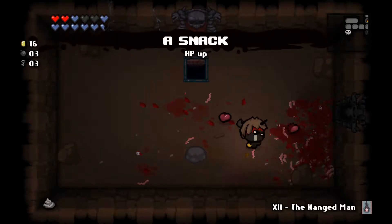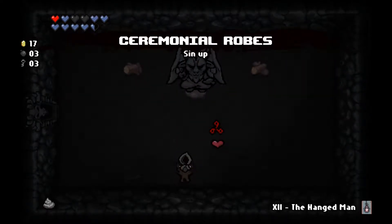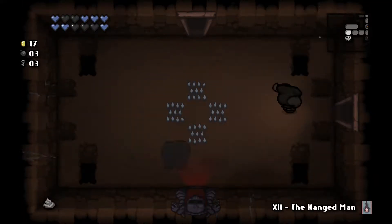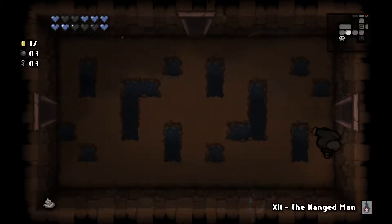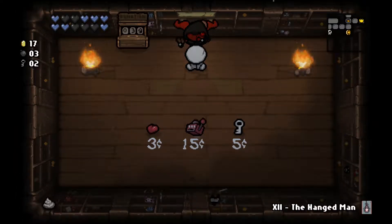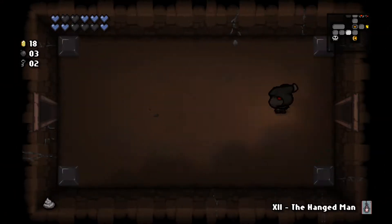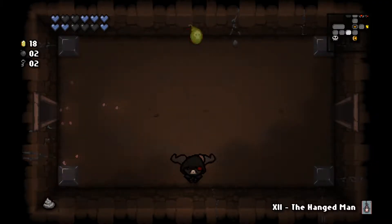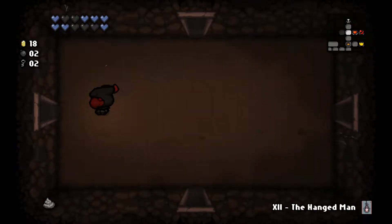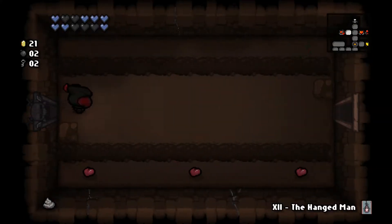Taking down Sloth nice and quickly — excellent. Judgment card too. We'll keep the Hangman for now in case we need it to cross some gaps. We're doing a massive amount of damage — this is really nice. Brimstone's charging fairly quickly, can't complain too much. Pisces — tears up and knockback shot. I think tears up reduces the charge time on brimstone. The knockback has no effect on brimstone as expected. Thank you Daddy Long Legs.